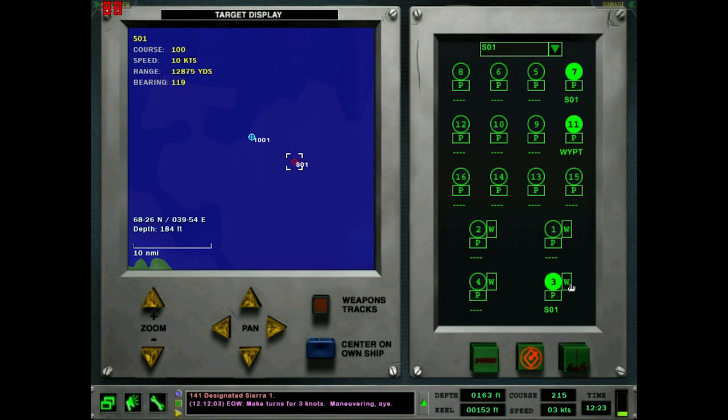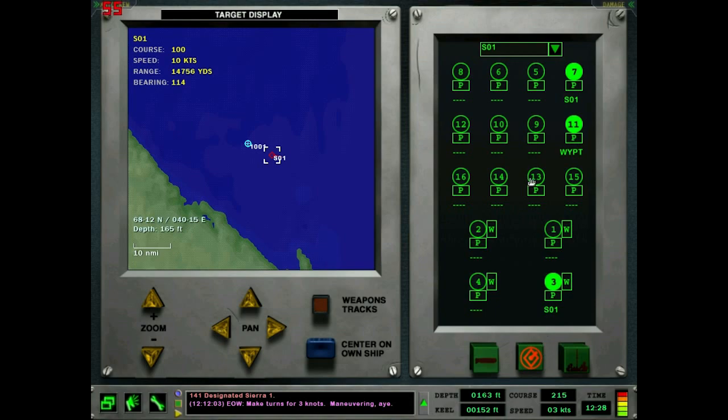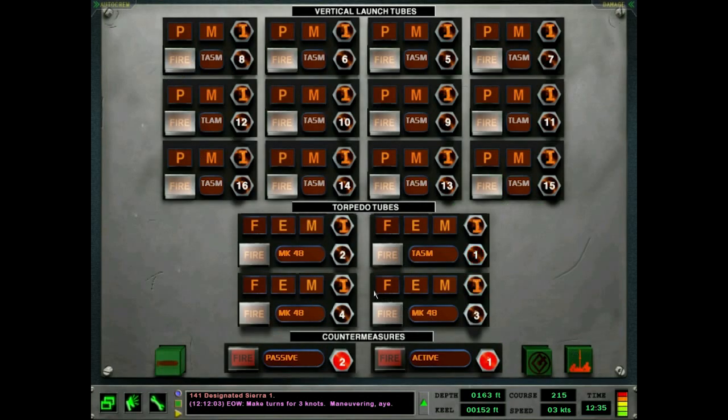I think the W button, if you have a Tomahawk in the tube, is a quick way to assign waypoints — but I don't particularly remember. Let me load up a TASM in that tube and we can see. So this is the launch panel. To launch a TASM you've got to pressurize the tube and open the muzzle door. For a torpedo there's one more step: flood equalized muzzle door. You can't fire it until you actually assign a target to it — so you'd assign Sierra 2 to it and then you can fire. With realistic reload times on it's taking a while.